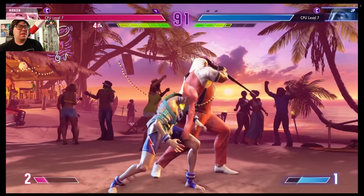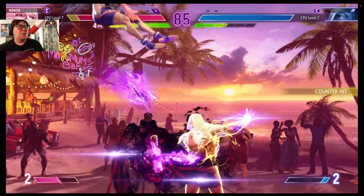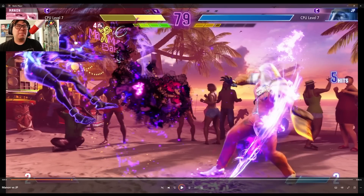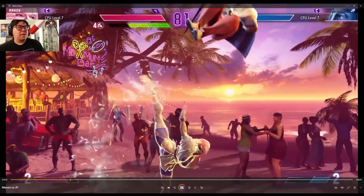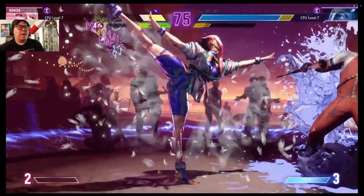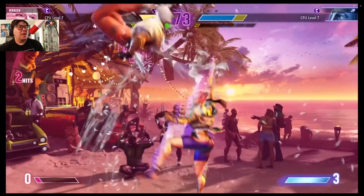Look at that combo — knockdown, could probably drive rush in that situation. He hit with the back of the cane, threw the shard. That's standing heavy kick, medium, medium punch target combo into EX. If they had shards set up you can combo into them and do that spike move, which is down down punch — really interesting. Driving packs — definitely gonna be your best friend here. That level one super kind of doesn't make sense.